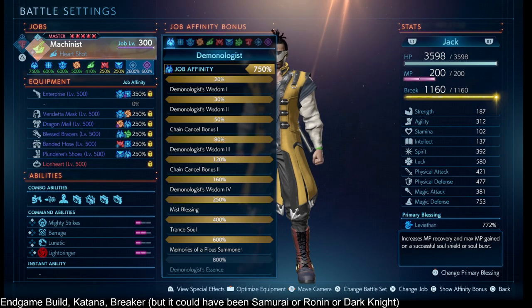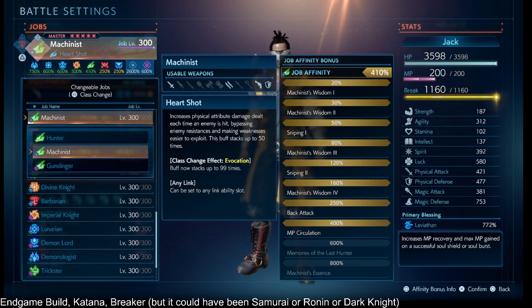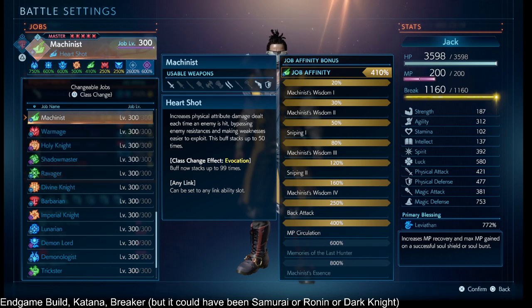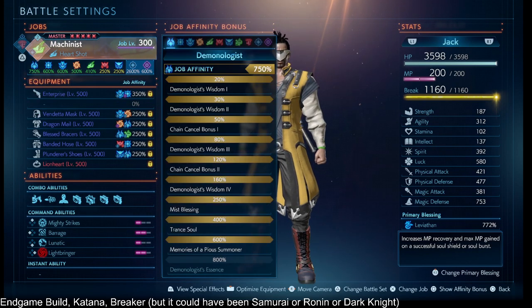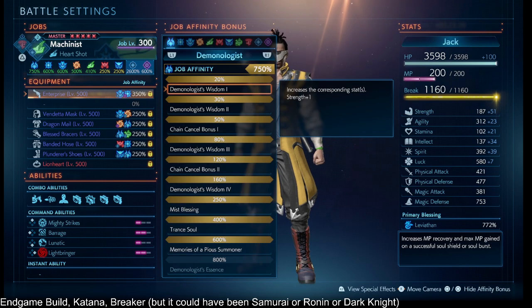Now let's talk about the second job — the Hunter Machinist. Machinist lets you build those bypass resistance stacks, the physical damage multiplier, up to 99 stacks. By default the Analyze buff only lasts 15 seconds, so let's go over what we're doing to mitigate that, as well as the Lightbringer spam.